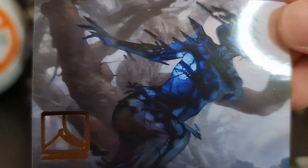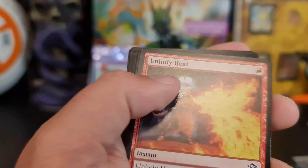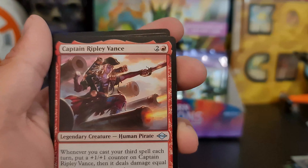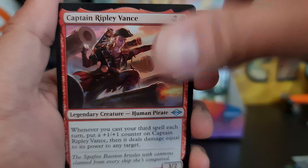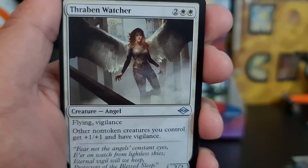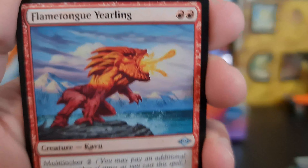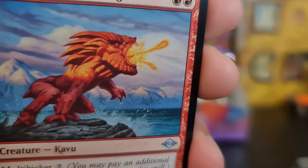Two signatures in one pack — very nice. I hate you with a passion. We've got a Captain Vance — I think I said Ridley in the last video. We've got a Thraven Watcher. Flametongue Yearling — yearling, rather. I think I prefer sketch art, because that just looks wrong.